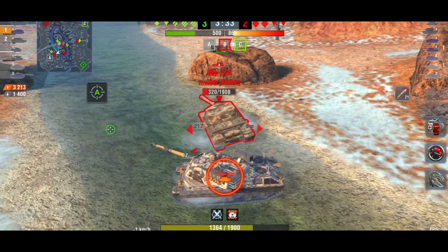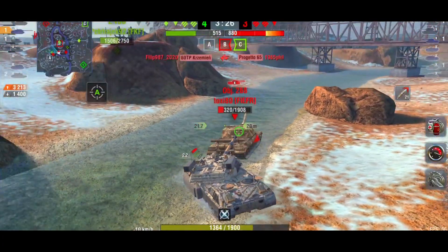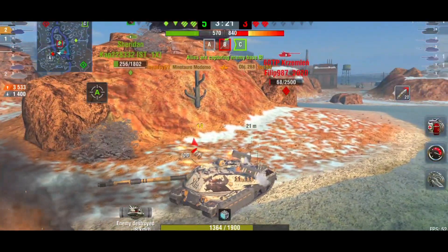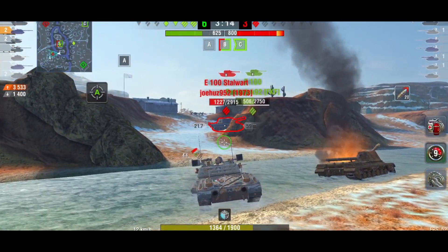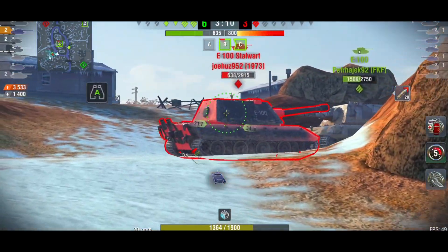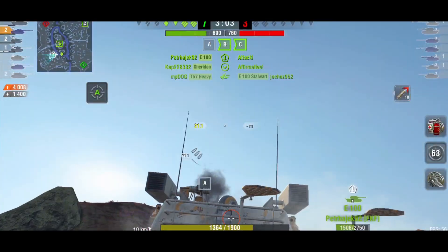They're massively winning on supremacy points, which is a worry. Now with one shell reloaded, do I sit and wait for the second? This time I wait — two shots, bang. I was hoping to kill the 60TP but he's going to die anyway. Then there's just the E100 on around 1200 HP — almost a one-shot. We get that shot but not the second one. A very good game with some block damage and damage dealt.